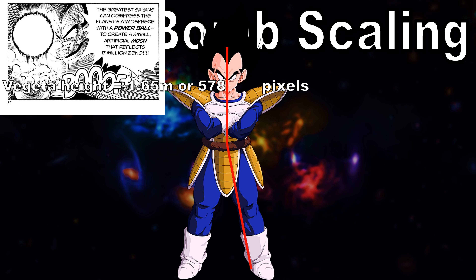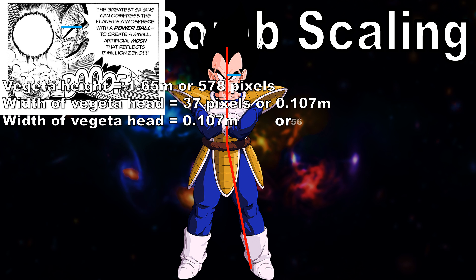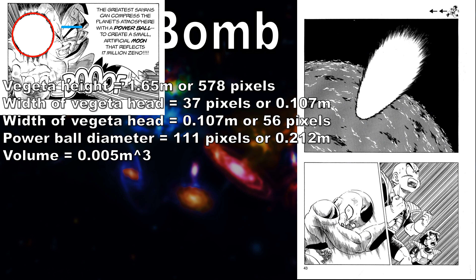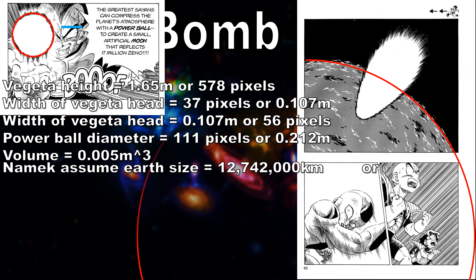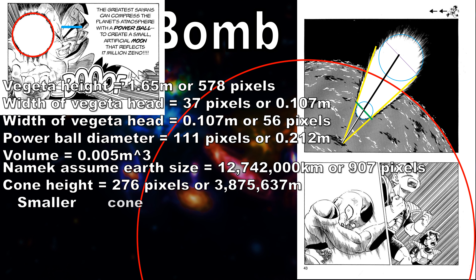Now let's scale the size of the planet Namek spirit bomb. We'll assume planet Namek has a diameter the size of Earth — many people think it's bigger, so remember this could be even larger than that. But we'll just assume it's the same size as Earth. Then we have to work out the volume of the spirit bomb. This one, sadly, is not in a sphere, but instead in a cone, so we're using a cone volume.